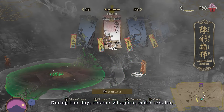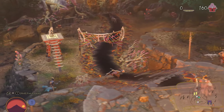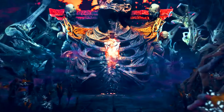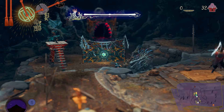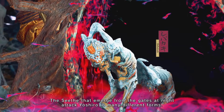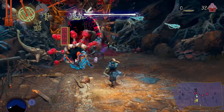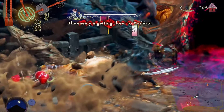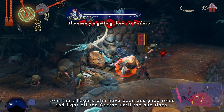During the day, rescue villagers, make repairs, and strategically place villagers to fight off attacks. The game progresses in real time, and night arrives before you know it. The Seeth that emerge from the gates at night attack Yoshiro in many different forms. So gracefully fights them off with dance-like sword techniques. Join the villagers who have been assigned roles, and fight off the Seeth until the sun rises.